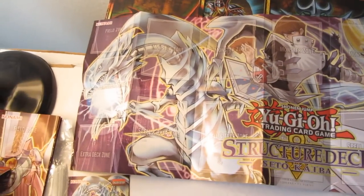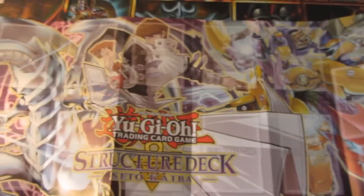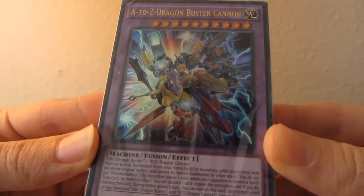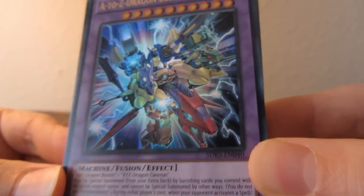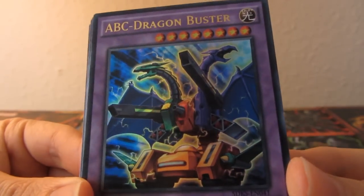The mat shows Seto Kaiba with Blue-Eyes White Dragon on the left, and that's A-to-Z Dragon Buster Cannon - so it's a fusion of ABC Dragon Buster and XYZ Dragon Cannon. That's ultra rare. My second ultra rare is ABC Dragon Buster - pretty cool.